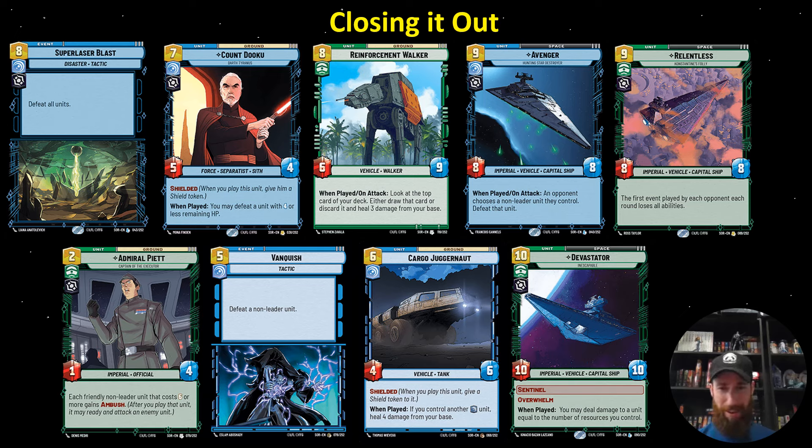If you have Piet on board, you get to do it now — so you get a 2-for-1 right now where you'll kill something and attack with him, and then also kill something later. Same thing with Reinforcement Walker — if you're in trouble of dying and you've got Piet, Reinforcement Walker heals your base for 6, because you get the when-played and the ambush trigger: discard the top two cards of your deck, heal for 6. That will end a lot of games.